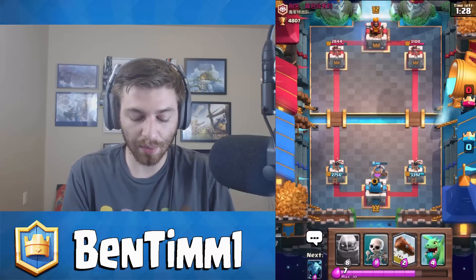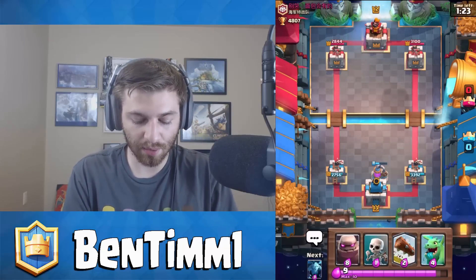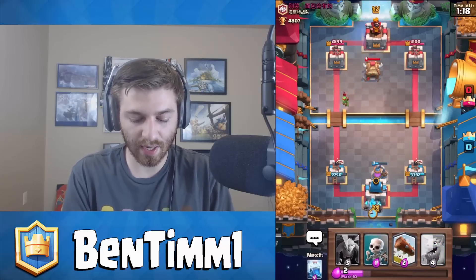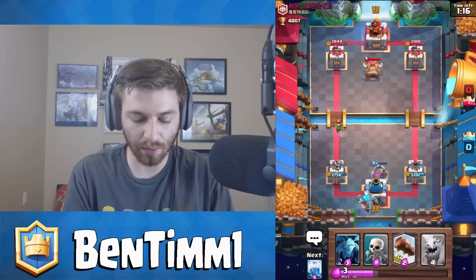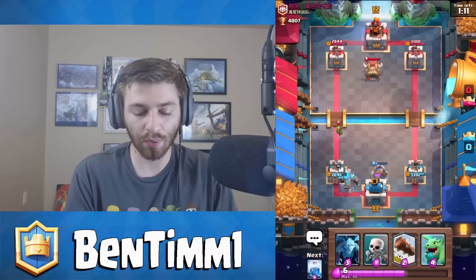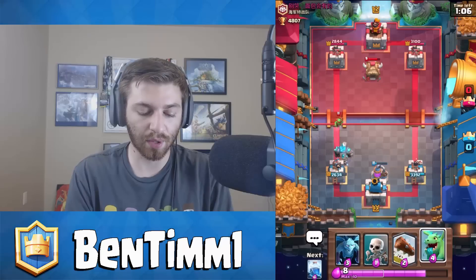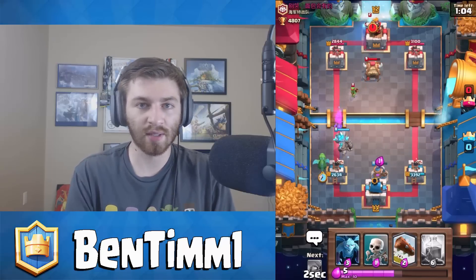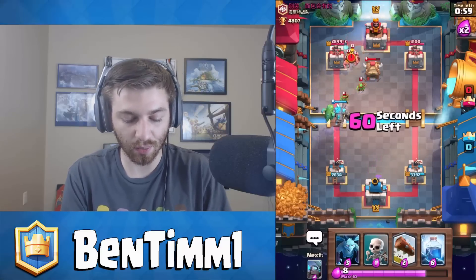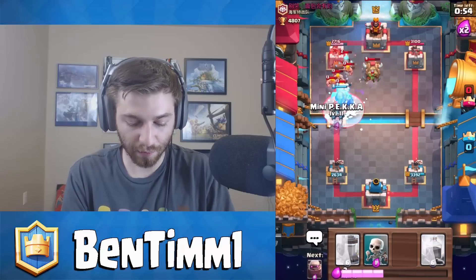I'm fine with taking that Fireball hit — I still get some elixir back. I might drop the Golem here. I don't have my Lightning Spell on rotation just yet, but we are almost in double elixir. By the time we get to his side we should hit double elixir and have our Lightning Spell on rotation in case — I don't think he has an Inferno Tower, it wouldn't make sense that he would run more buildings, but anything's possible in Clash Royale. I've seen people run a Furnace, Tombstone, and Inferno Tower all at once.